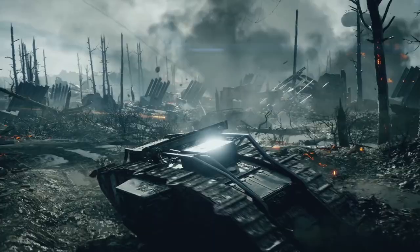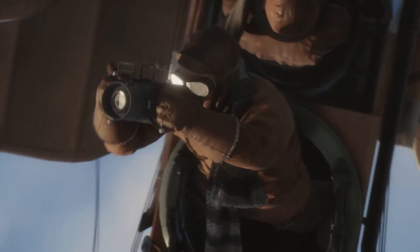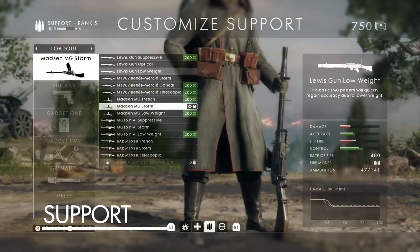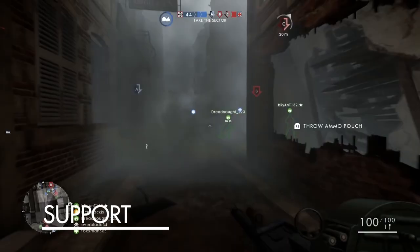Battlefield 1, however, has more than double the classes, clocking in at 11 total. To be fair, three of those classes are just vehicles and four of them are essentially power-ups. But still, the Scout, Assault, and Medic classes are still around and still essentially fill their respective roles, even if their weapons have changed slightly with the time period going backwards. The Engineer class has evolved into the Support class, which still repairs vehicles but can now replenish their team's ammo as well.